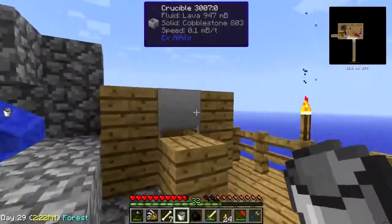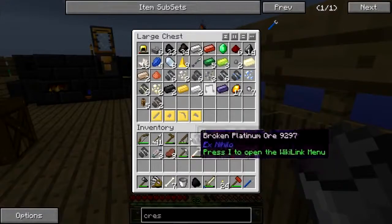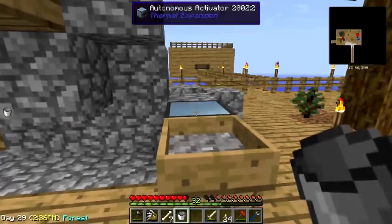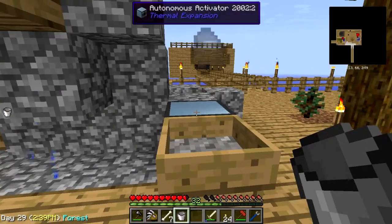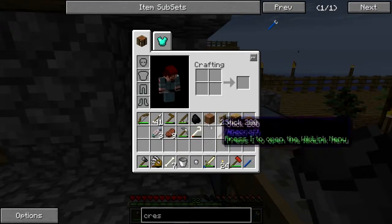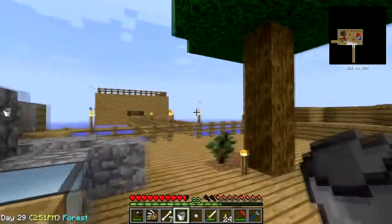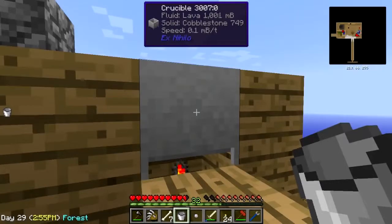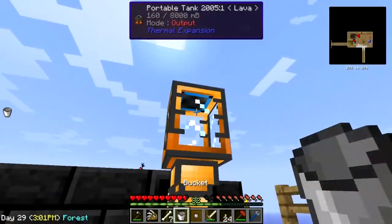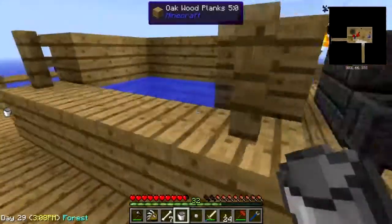Almost there — give me that. Was that an egg? I don't think so. Now do we have lava? We have lava. Let's put the lava in the tank. And I have two ingots of obsidian — okay, this is gonna take a while.